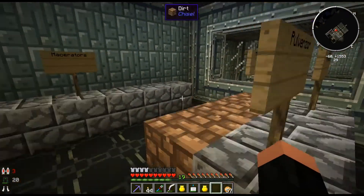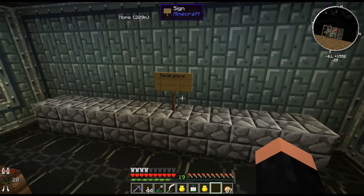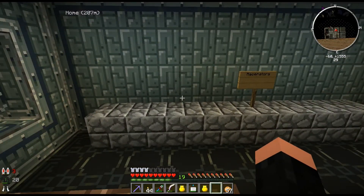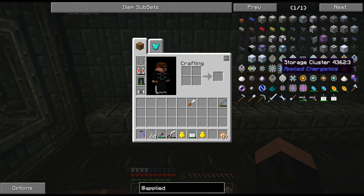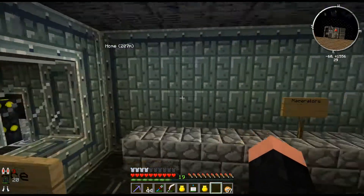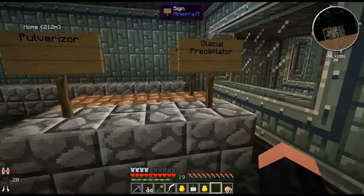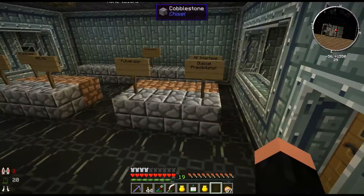Wall of macerators — so all my ores coming in, each one of those is going to have a specific macerator it goes to. Some may have a couple, but I don't think there's going to be a lot of things dropping down into them. I'll probably use an export bus to feed into these — the export bus will put the different types of ores. All the stuff coming in will just go into my AE network, and then if there's room in the macerator for something that's in the network, it'll pull it in. The dirt back here is going to be my interfaces — it's kind of the same all the way through these different areas.